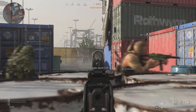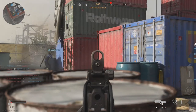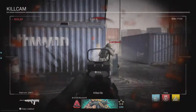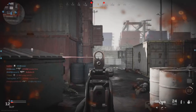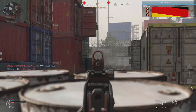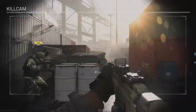I have a medley of footage of the Shipment map. It was not a launch map but was released as part of the Season 1 package along with Vacant and Crash. Shipment made its debut in Call of Duty 4: Modern Warfare, reappeared in Modern Warfare Remastered, and also in Call of Duty: WWII. It's a popular map just because it's so small — like Shoot House, you know, it's fast-paced with a lot of non-stop action.